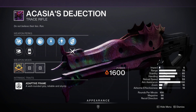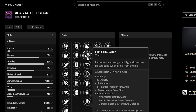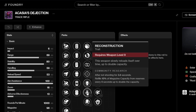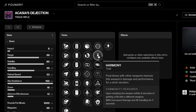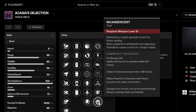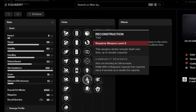Next weapon: Acacia's Dejection. This is a trace rifle, so you already know where this is going. Basically every trace rifle is the same minus their perks, so let's just look at the perks. We have Field Prep, Hip Fire Grip, Perpetual Motion, Keep Away, Envious Assassin, Reconstruction — which is automatically going to override everything else — Rewind Rounds, which on a trace rifle is actually kind of interesting, then Frenzy, Harmony, High Impact Reserves, Target Lock, Paracausal Affinity, Vorpal Weapon, and Incandescent. This is a very interesting trace rifle by virtue of having Target Lock, Incandescent, and Reconstruction.